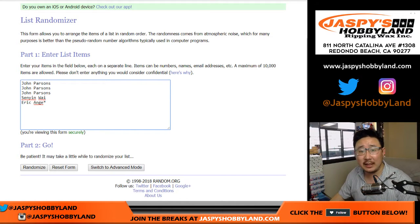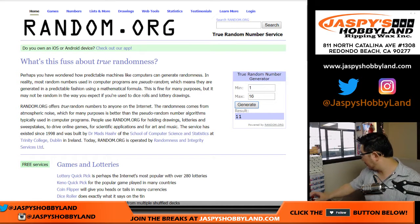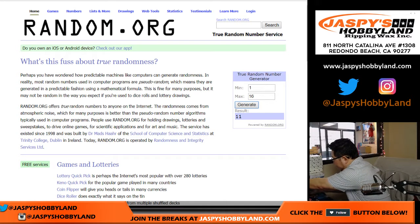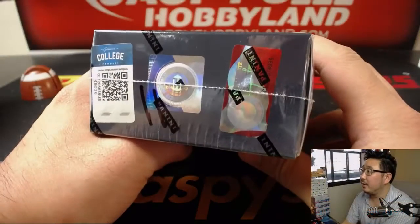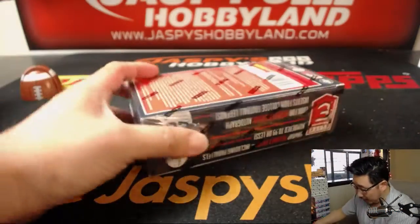Before we do the randomizing, let's select which box we're going to do today. Box 11. Have we done 11 yet? We have not. So there's box 11 right there. Let's pop open this box.